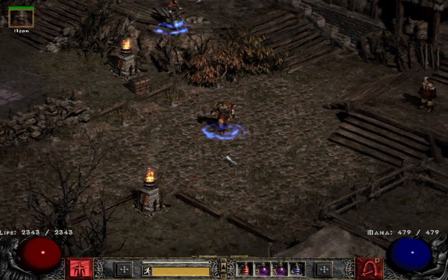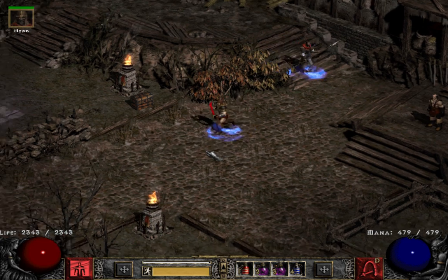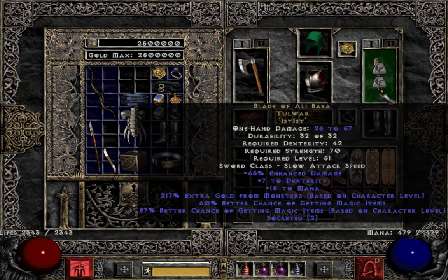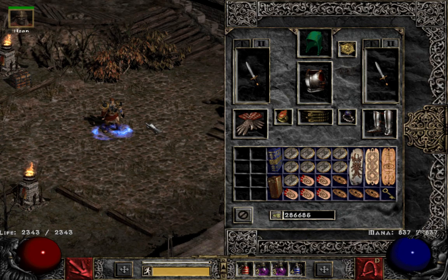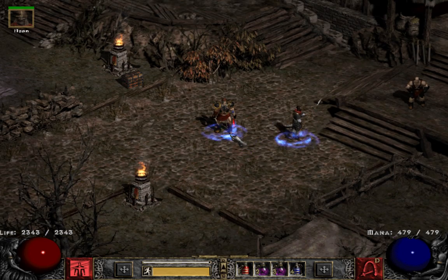I pick up a lot more stuff from Pindle per unit of time than from Pit for sure. Windforce, six to eight mana stolen — that's the only thing that varies — and I got a seven, right in the middle. That's my two cents evaluating the pitzerker slash pindlezerker. Catch you later.